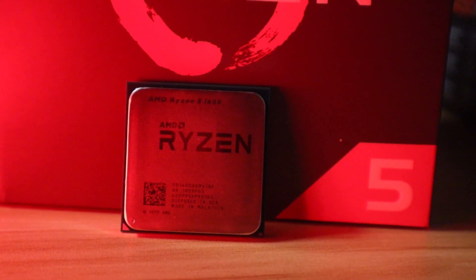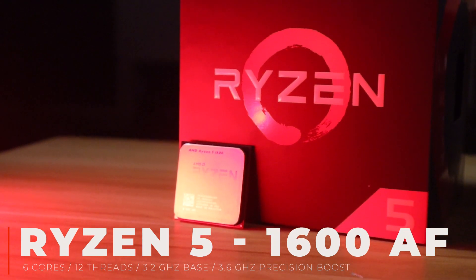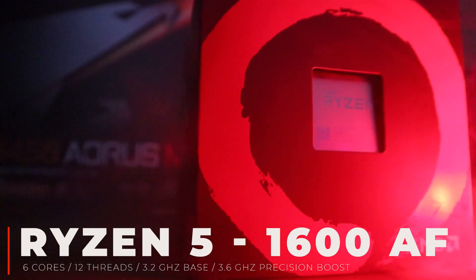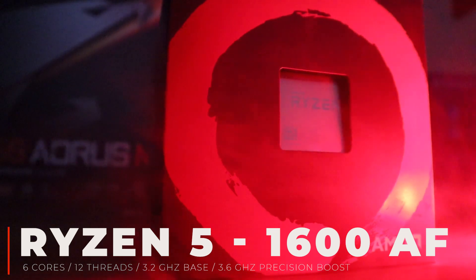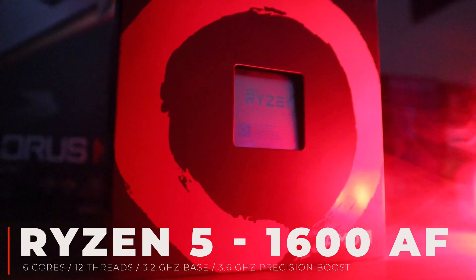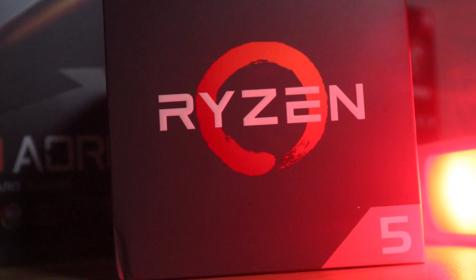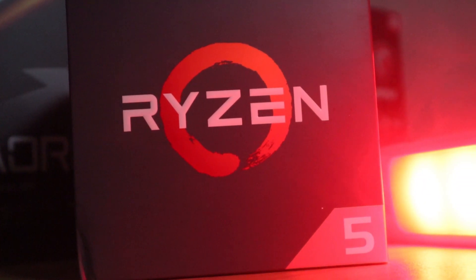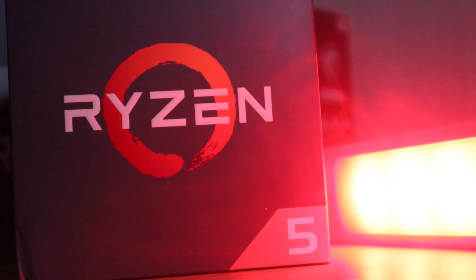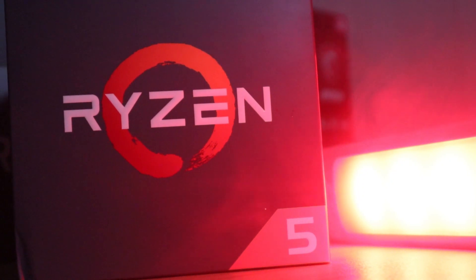Let's take a quick peek at what the Ryzen 5 1600 AF actually is. It used to be the Ryzen 5 1600 AE, but it now has a shrunken down die from 14nm down to 12nm. It's 6 cores and 12 threads, has a base clock speed of 3.2 GHz, but can overclock to 3.6 GHz using Ryzen's Precision Boost technology. It has 20 Gen 3 PCIe lanes, a TDP of 65 watts, 16 MB of L3 cache, all at an MSRP of $85.